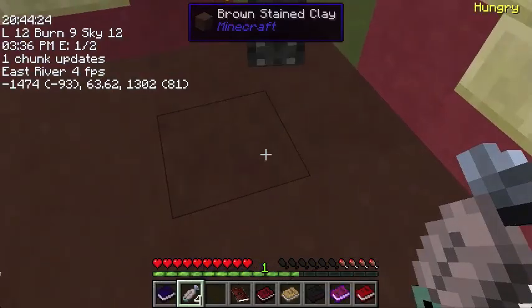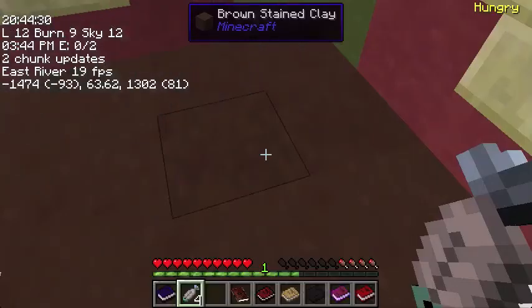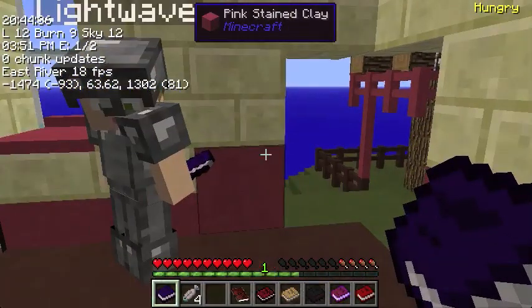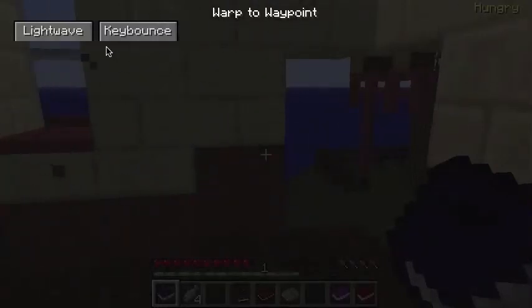So, is this a present? A warp book with two waypoints? Yeah, I kind of want to show off my island a bit. Oh, that sounds like a plan. So I take it I right-click on it? Yep. Okay, and warp to waypoint, LightWave. Let's see.